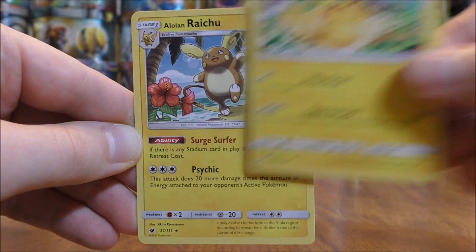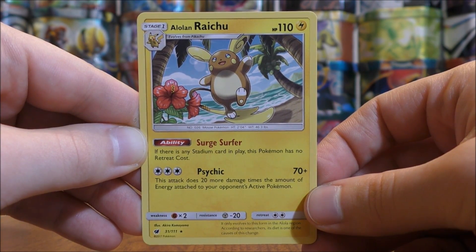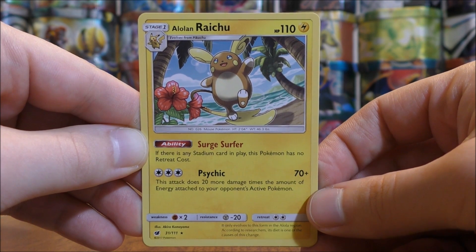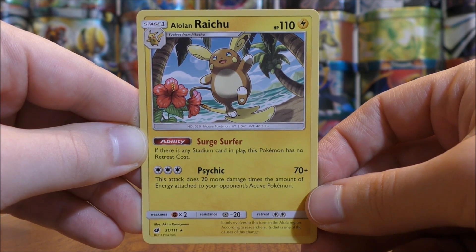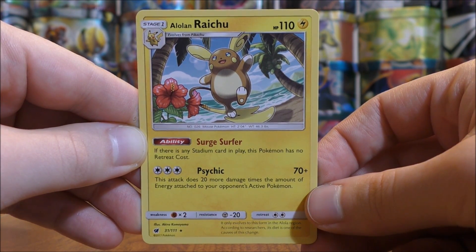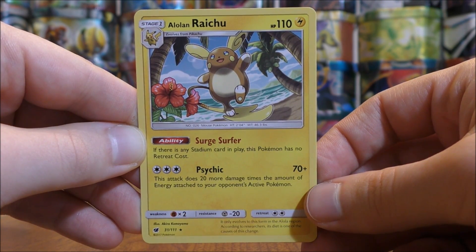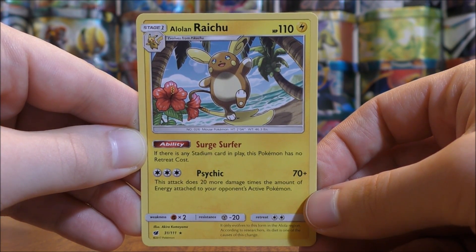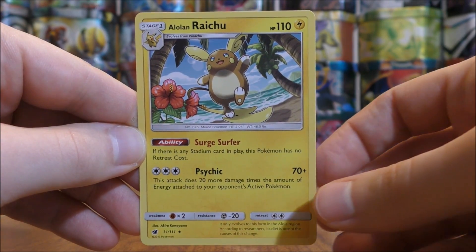There are three Pikachu and two Alolan Raichu — normally a rare holo in Crimson Invasion. Alolan Raichu has 110 HP, above average. Its ability, Surge Surfer, says if there is any stadium card in play, this Pokemon has no retreat cost, which is useful especially if stadium cards are common in the metagame. Its attack, Psychic, for three colorless energy does 70 damage plus 20 more for each energy attached to your opponent's active Pokemon — slower to set up but can pack a wallop. Personally I use a Float Stone item to allow free retreat, but this is not a bad card.